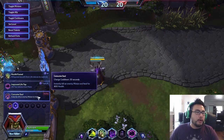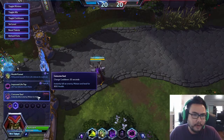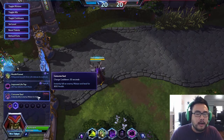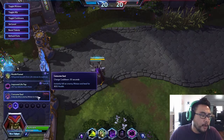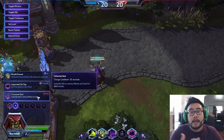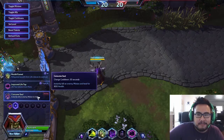Consume Soul is also very interesting — you can instantly kill an enemy minion and immediately heal yourself. This has a lot of potential, and I need to experiment with it alongside things like Zagara to figure out which summoned units count as minions. I know it works with Zombie Walls and also with Promote — so if someone promotes a minion, you could totally eat their promoted minion and it's gone.